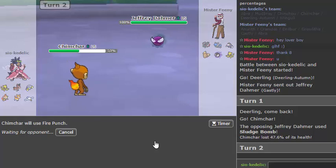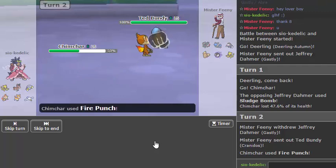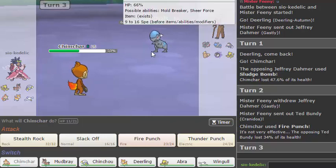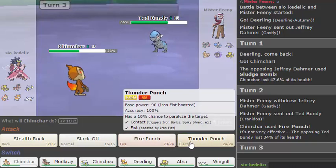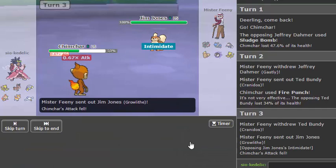I should at least be able to take another Sludge Bomb if he decides to stay in, and I could potentially get a burn — not likely but possible. This is where Chimchar meets his fate sadly, because I am about to get obliterated. I may just go for a Thunder Punch actually, because I don't think Rock resists Electric. Oh, okay.